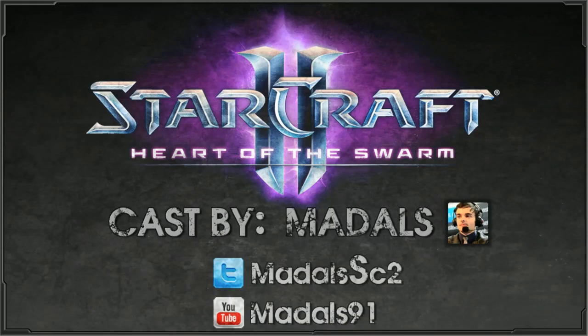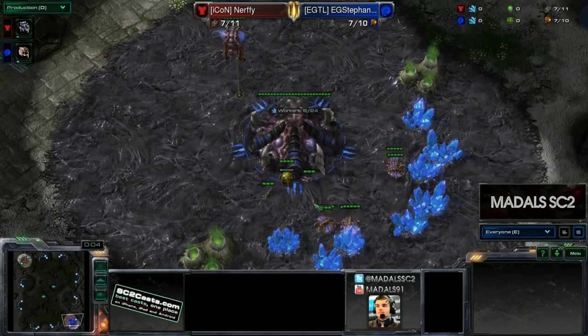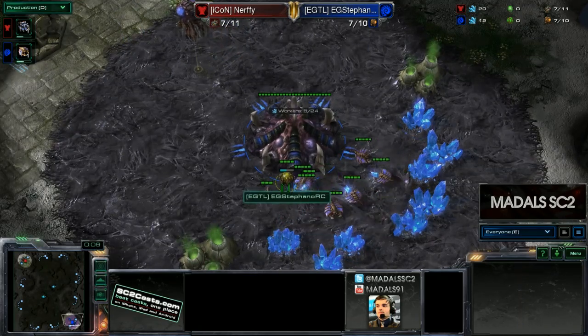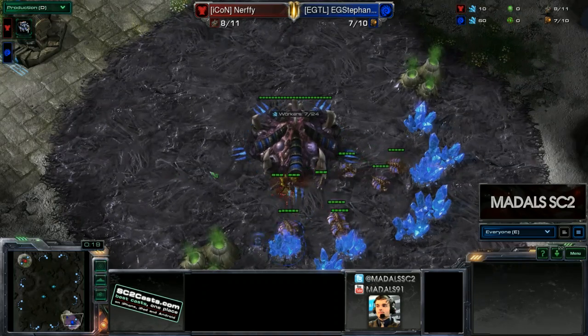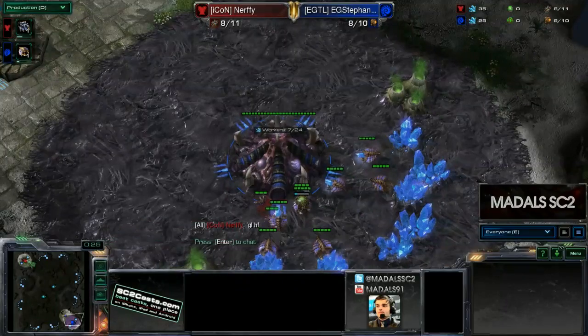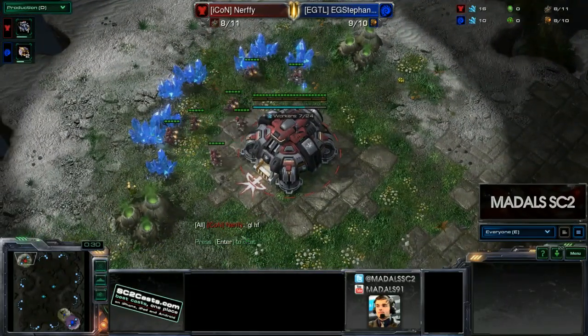Hello and welcome everyone. I am Maddles, and here today I've got some Heart of the Swarm action. It is a ZVT between two really cool players, so I'm going to go straight ahead and introduce them. Down in the lower right position we have the Blue Zerg from Team Evil Geniuses — it is Stefano. And his opponent up in the top left, the Red Terran player from Icon — it is Nerfy.